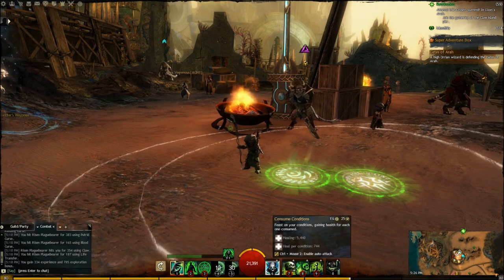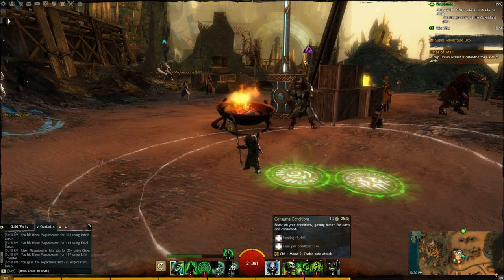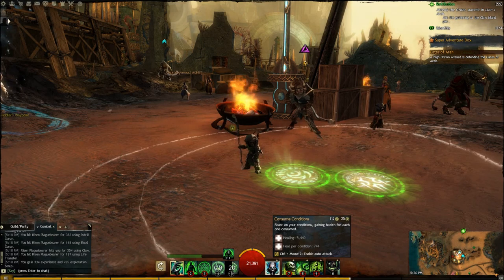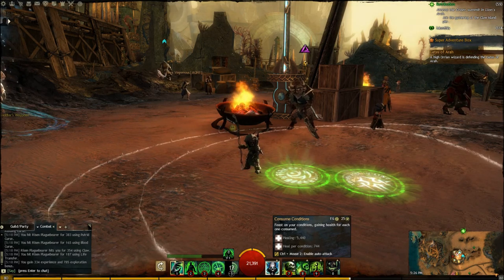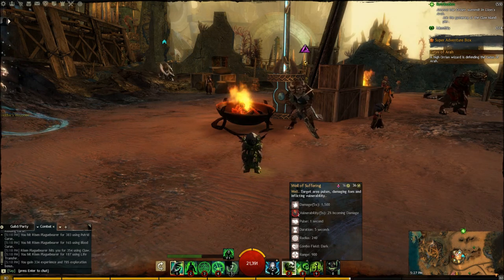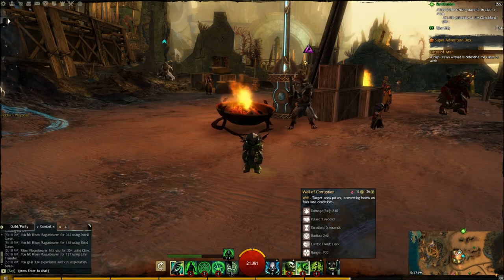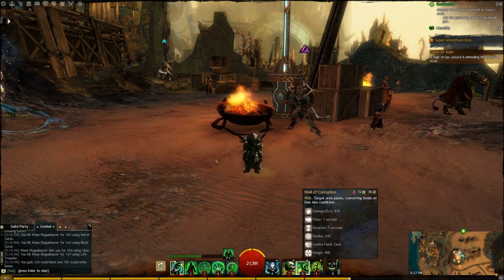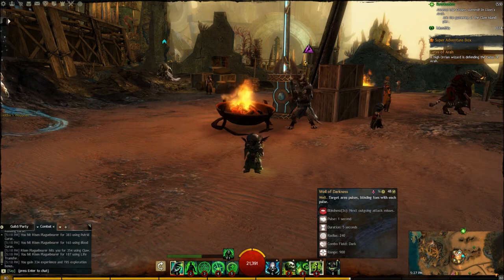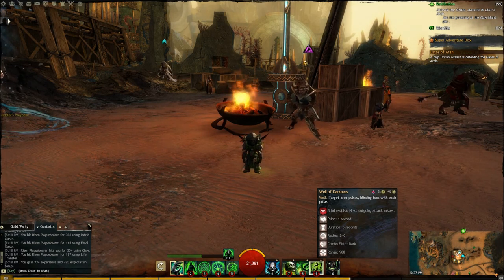For my Utility Skills: for my Heal I use Consume Conditions, which removes conditions on yourself with a base heal of 5,400, plus an additional 744 per condition on you. Next I use Well of Suffering, which pulses in a target area, damaging foes and inflicting Vulnerability — this helps your group do more damage too. Well of Corruption pulses in the target area, converting boons on foes into conditions. And Well of Darkness pulses to blind foes with each tick.